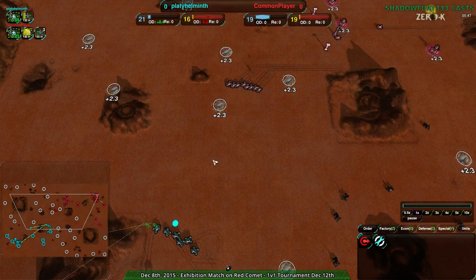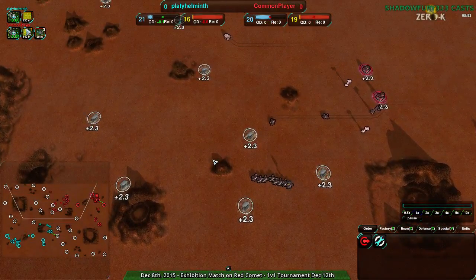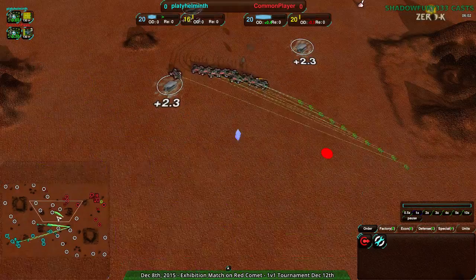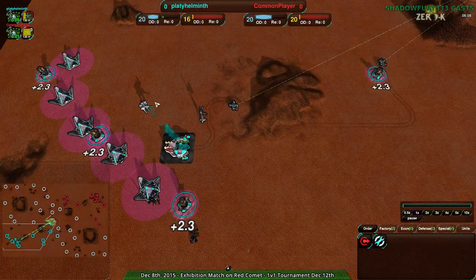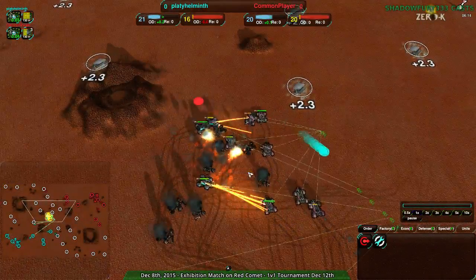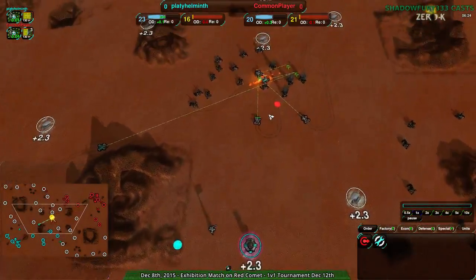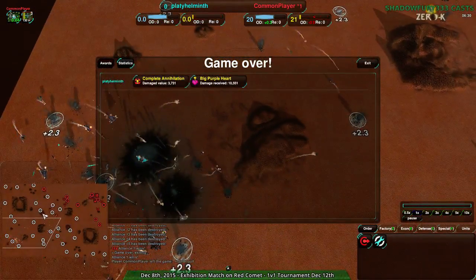Common Player going for a bit of revenge. Platy Helminth having lost most of their army to the commander death burst puts Common Player at a slight military advantage. Common Player also has a couple of Caretakers — they only need one. Platy Helminth is also putting their economy into their factory, so both players have gotten past the 20-metal hump without issue. I don't agree with Platy Helminth's approach though — they really should have built a Caretaker and moved the commander out. Common Player is just winning this fight handily, and Platy Helminth throws in the towel.